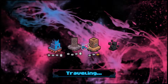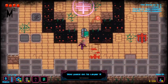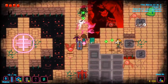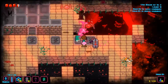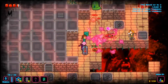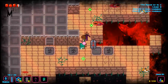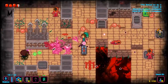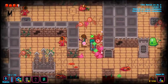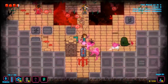Moving on — layer two. 'Health is less common' — I'm looking in the top right. I've noticed that sometimes each floor will come with a random effect. I haven't really looked too much into it, but it definitely adds variety.